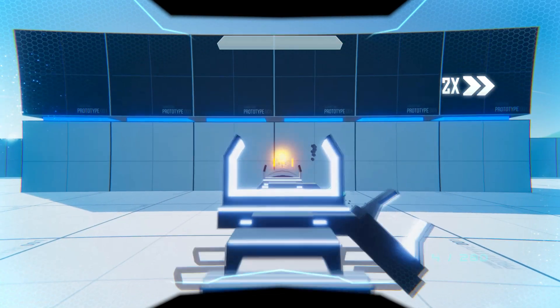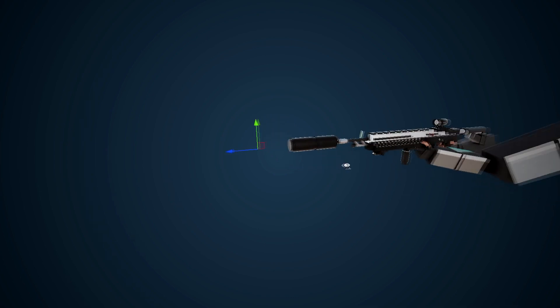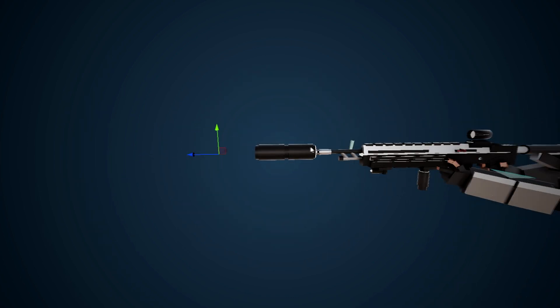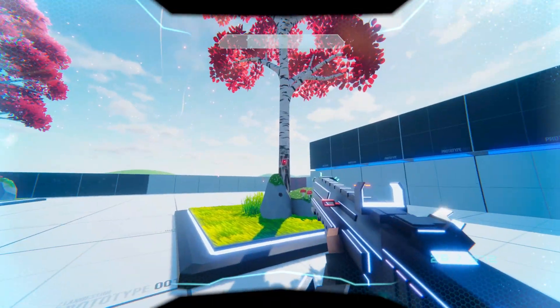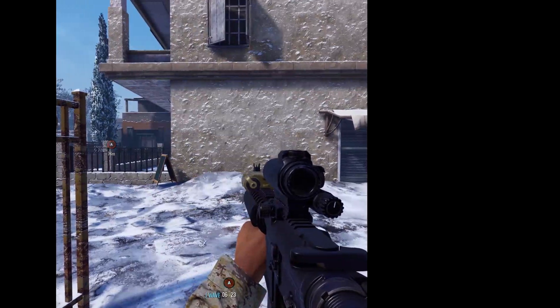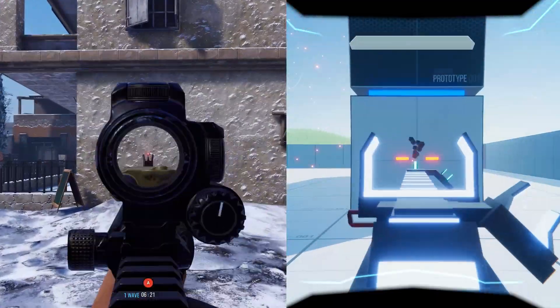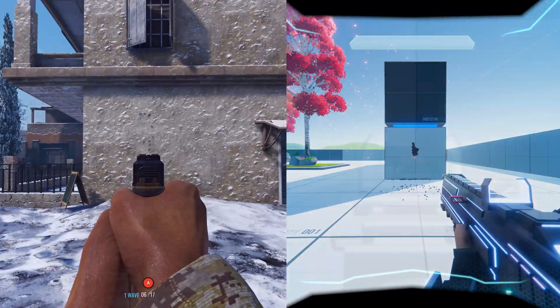Recoil has received big changes. I've changed the firing point to actually come from the barrel of the gun instead of the center of the player's camera. I've also included a laser on all guns instead of a crosshair. This is similar to games like Insurgency Sandstorm and makes it so you can line up shots that are much closer to you.